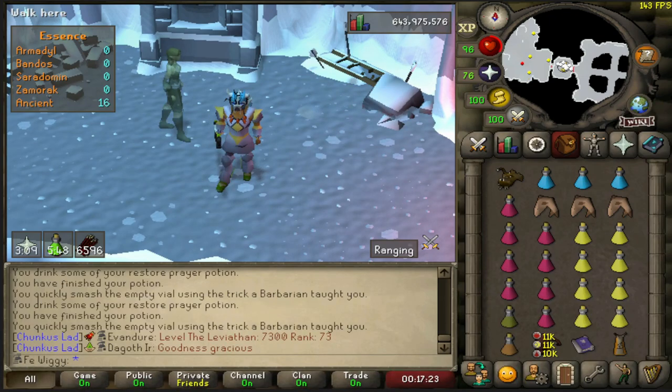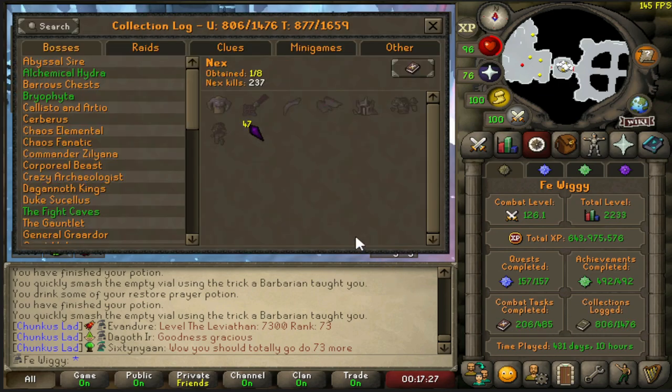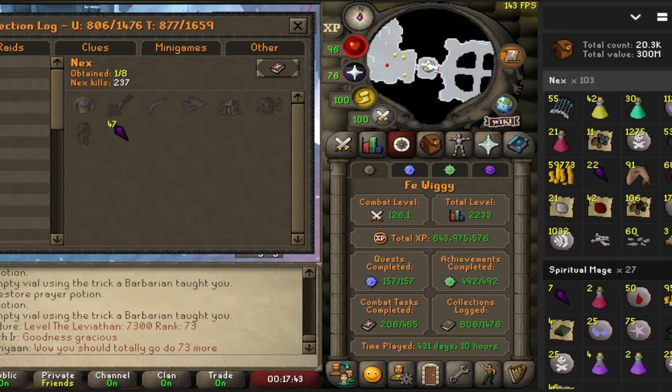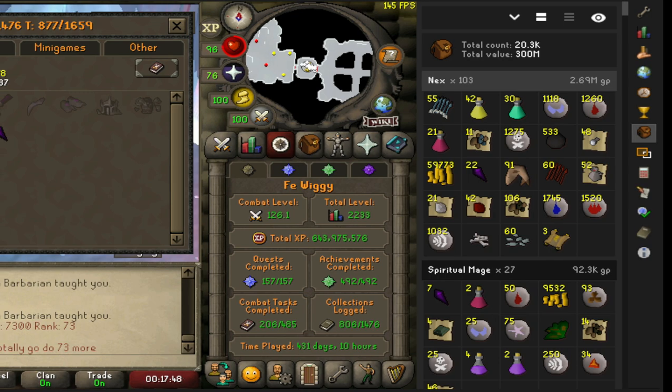Let's see how many kills it will take to get one item in Nex mass. Currently 237 kills — I started at 120 and I've done a couple. So as you can see so far, it doesn't count all the kills, but some of them.